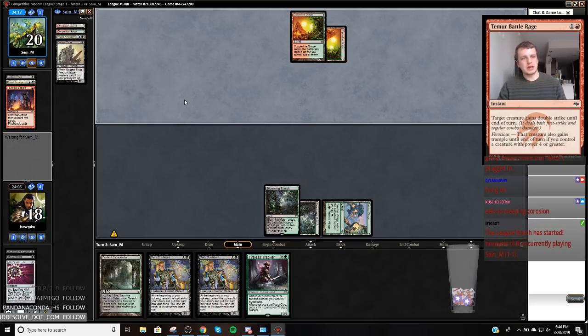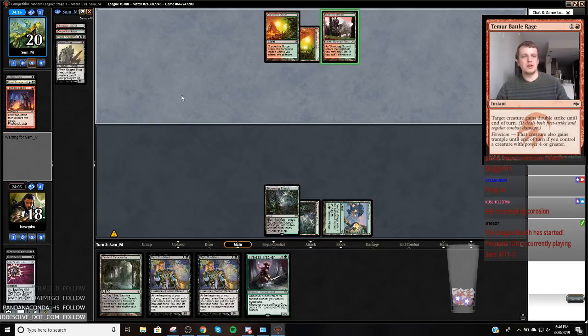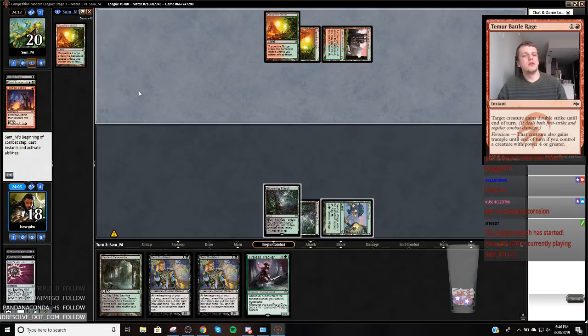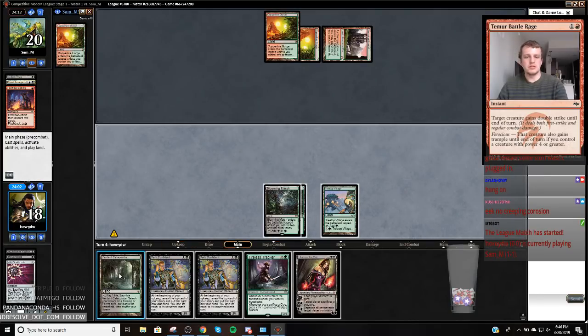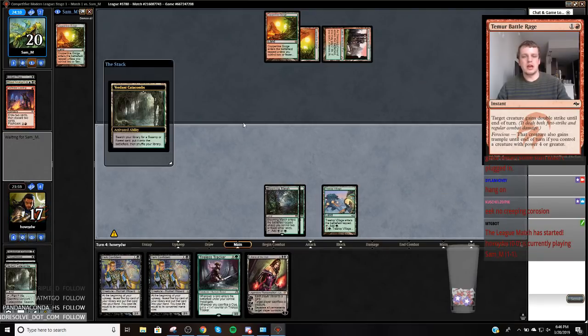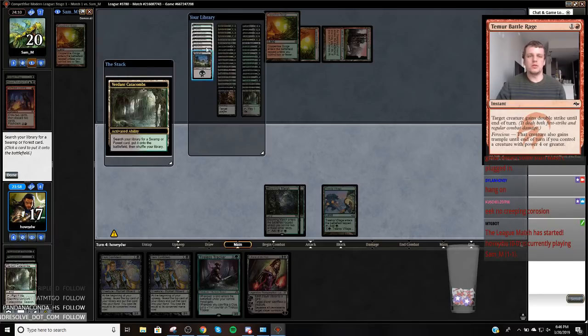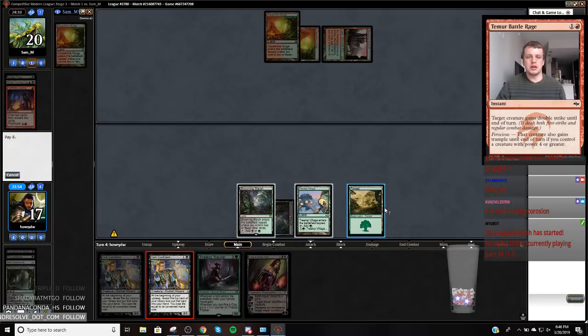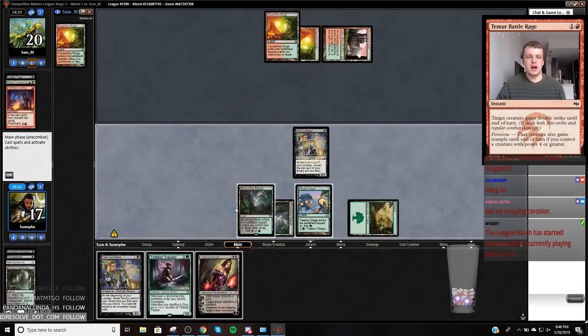I'm going to fetch a basic — probably Swamp — because it gives us a lot of looks at Scavenging Ooze. Maybe I should get a Forest in case we hit Ooze. I just want to be completely green-mana'd up.